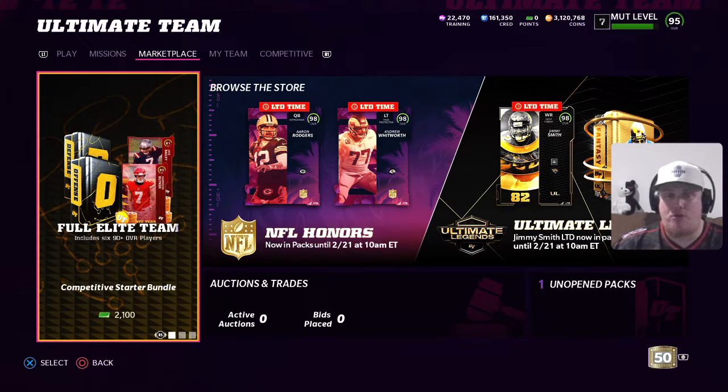The third release of NFL Honors brings us the most valuable player, Aaron Rodgers, and the Walter Payton Man of the Year, Andrew Whitworth. Both of these cards are 98 overall LTDs — you can see them on screen. They're going to be in packs until Monday morning at 10 a.m. on 2/21. So if you want these players, start ripping packs. Good luck and happy hunting. We're going to get into the auction house and take a look at the stats on both players, so stick around.